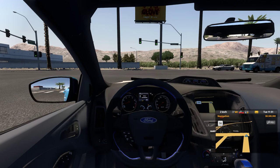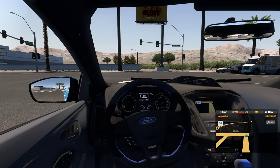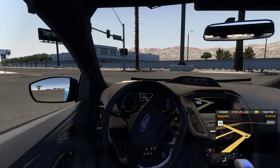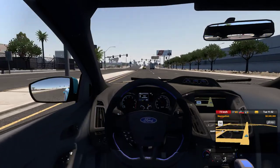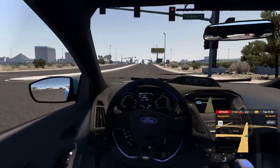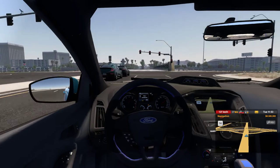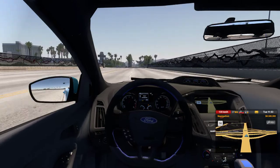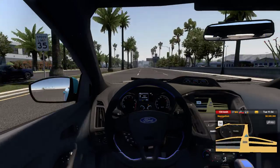If you guys ever want to download a link to these vehicles, let me know in the comments and I'll go post the download link so you can download these yourself and try them on your own ATS. These maps are all compatible for multiplayer, so you can go out with your friends, change some colors up, and they're all compatible to use all the vehicles together instead of having them separate.